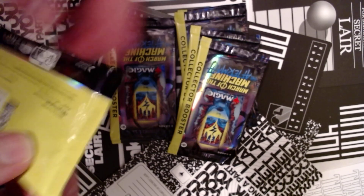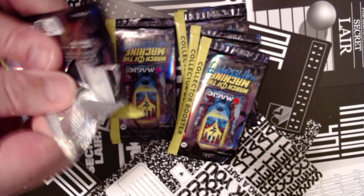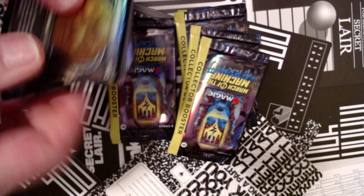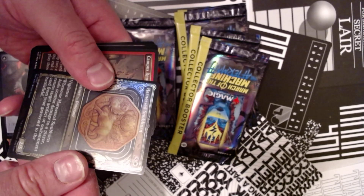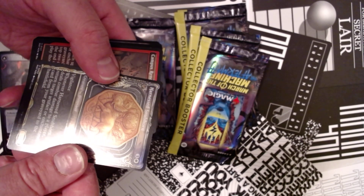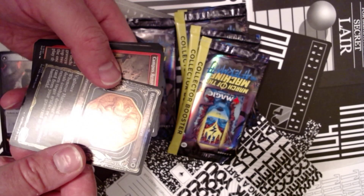Nice card. Now we have a showcase Tranquil Frillback, etched Training Grounds. Ob Nixilis, where are you? Come on, do not disappoint me again. We've got a Harnessed Sailback showcase foil — uncommon, white and three, so four mana — four/two with vigilance. Whenever it deals combat damage to a player, return target artifact or enchantment card from your graveyard to the battlefield.